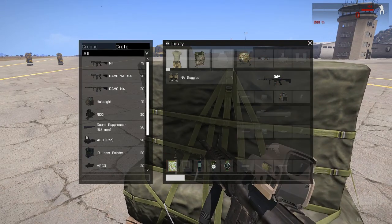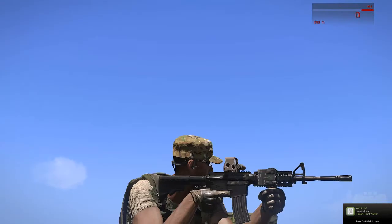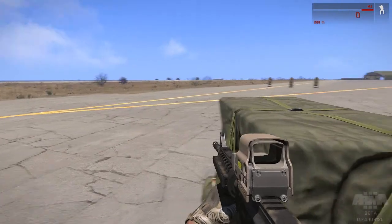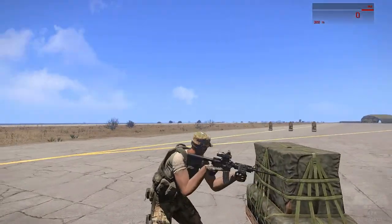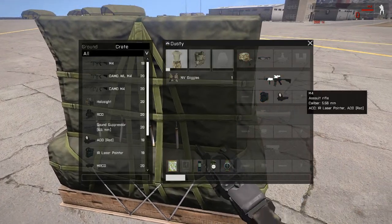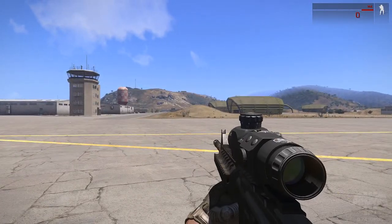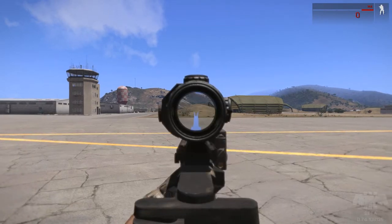So if you wanted a holographic sight, a laser pointer, a CQC or CQB variant, you could do that and it all works. You can see the holographic sight is slightly off-center, but it still fires right where the dot is pointing so you don't have to worry about that. I've only gone with a few attachments here. This mod is still alpha but it works in beta — all the beta attachments work on the rifle and look really good with it too.